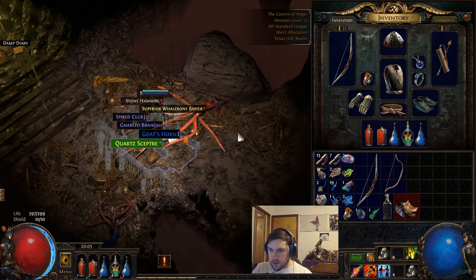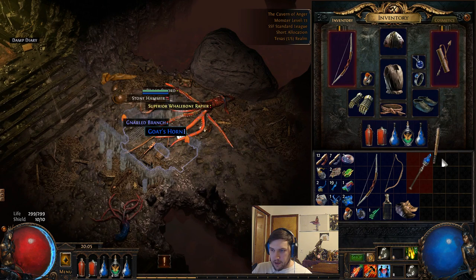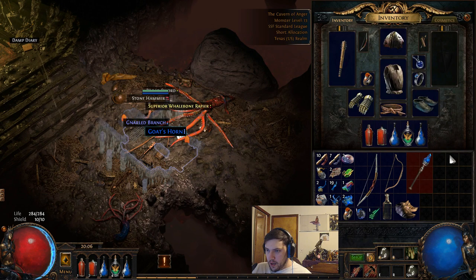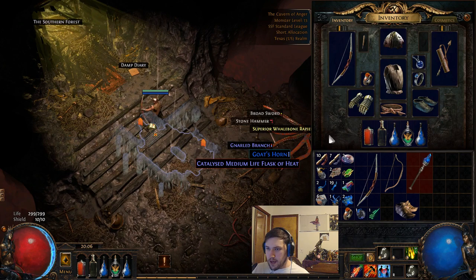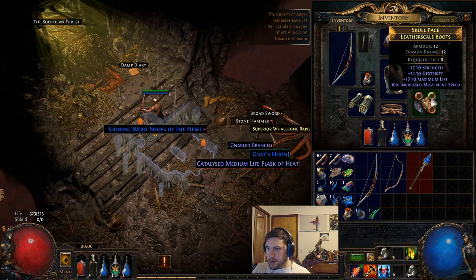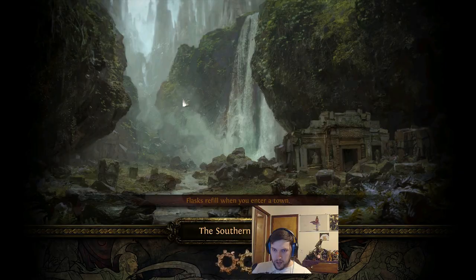We get leather scale boots — let's see if we get movement speed. We do get movement speed. We need somewhere to put our critical strikes gem though. What you can do is pick up a couple of spare weapons, identify them, put them in a second weapon slot, and put your increased critical strikes gem in there — it'll still level up. You can have up to six gems leveling up in your alternate weapon slot. Now I can use these boots which give movement speed, life, strength, and dexterity — really good boots for early on.